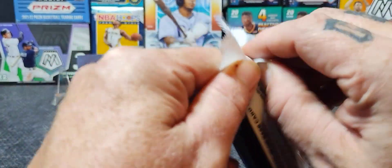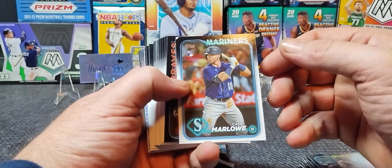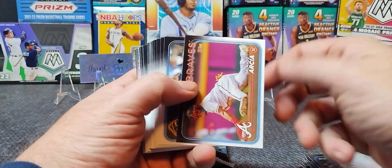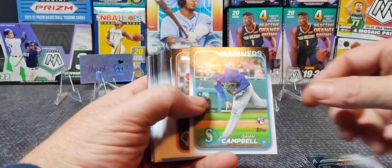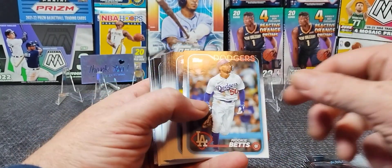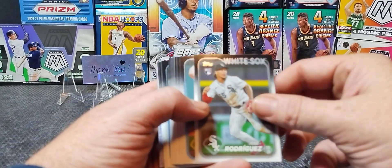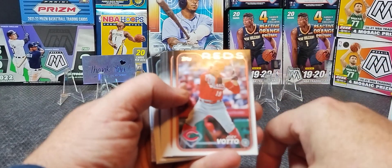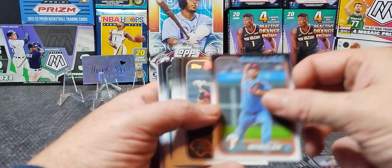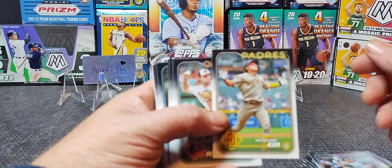No De La Cruz. Let's see what pack number two has for us. Rookie Marlowe, Yelich, Barrios. Campbell — that's a rookie card, I remember that one, he's pretty good. Mookie Betts. Rodriguez, Alex Marsh — for my Royals.